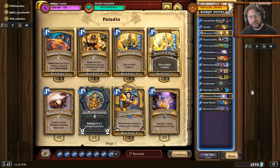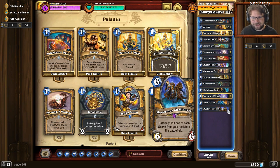The Doom in the Tomb event brought a number of wild cards back to the standard format, and everyone is given these cards for free. Paladin got the Mysterious Challenger — Battlecry: put one of each secret from your deck into the battlefield — so this is a phenomenal card. Just create a Christmas tree of secrets and you get a 6/6 all for 6 mana.